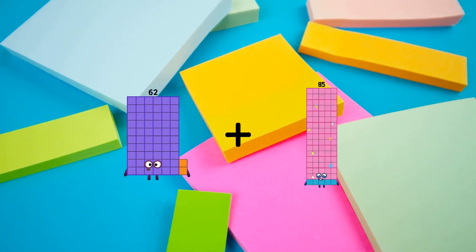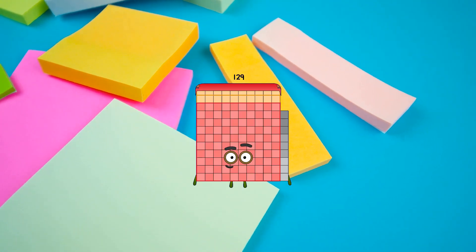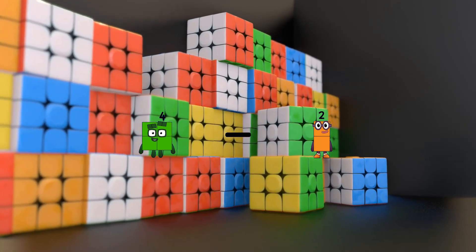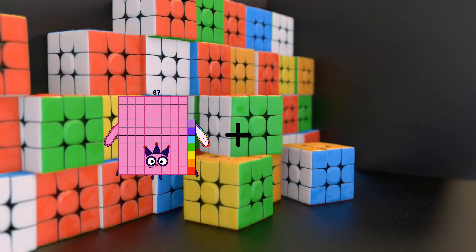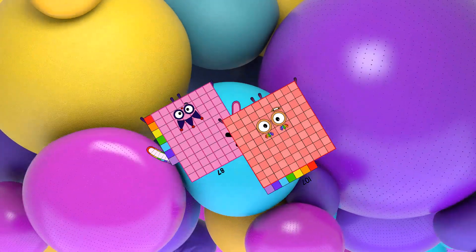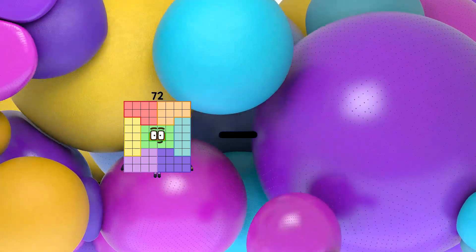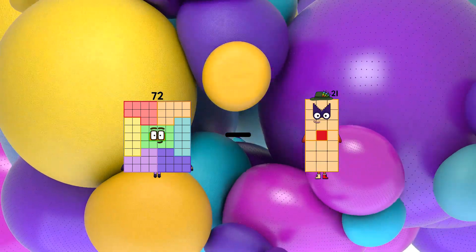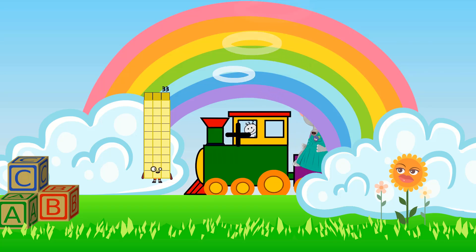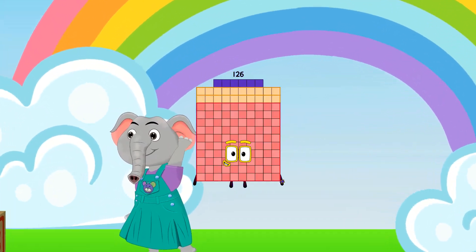62 plus 67 equals 129. 4 minus 2 equals 2. 87 plus 107 equals 194. 72 minus 21 equals 51. 33 plus 93 equals 126.